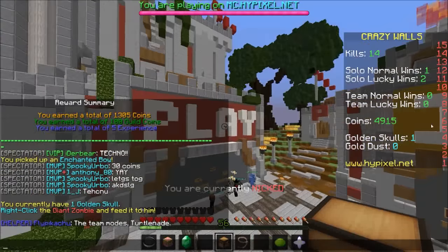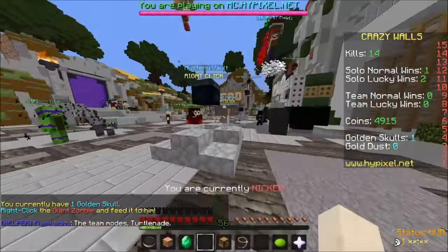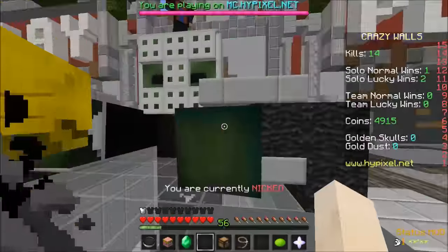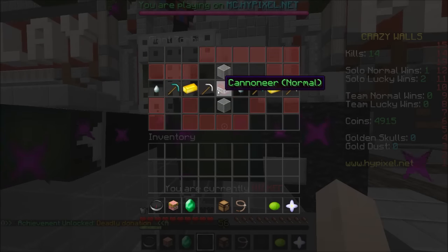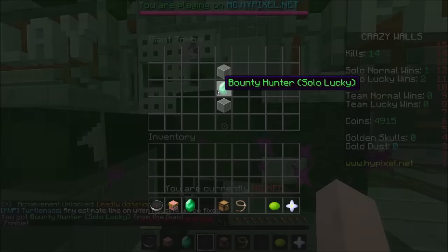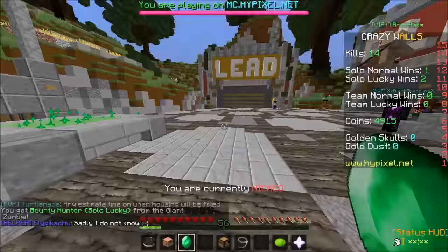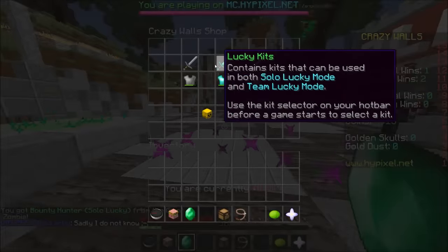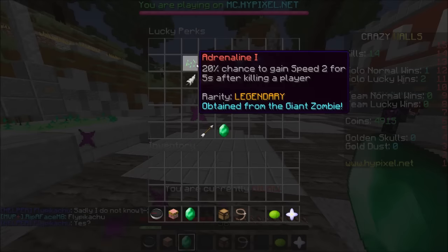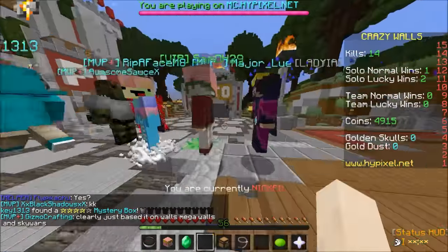Oh my God, we need 85 more coins — 85 more coins, I'm sad. We have a golden skull. Oh, it's because we've completed the quest! Let's go! Oh, let's look at this — oh, this is different. Bounty Hunter, Solo Lucky — what is that? Bounty Hunter: 10% chance of getting double coins. Okay, that's almost pointless, but I'll take it.